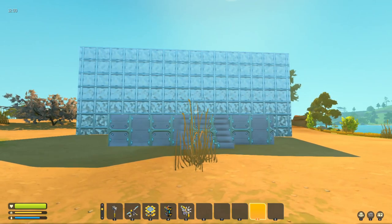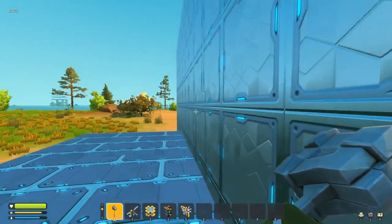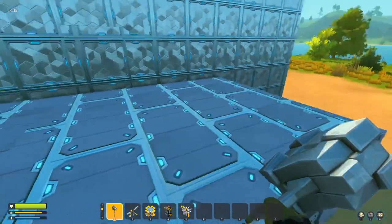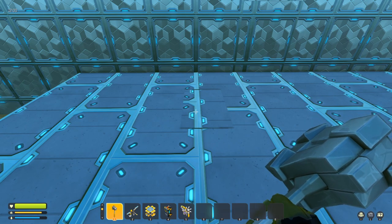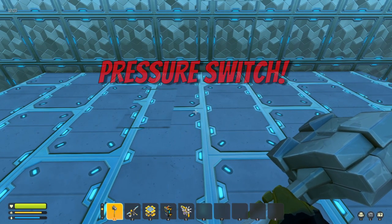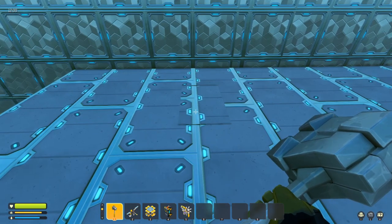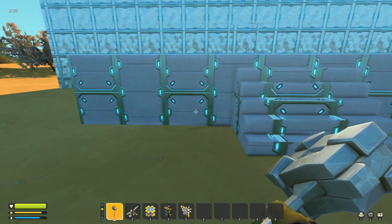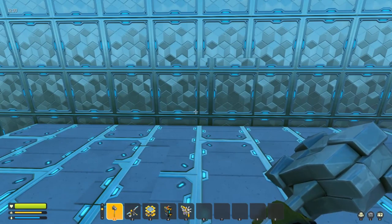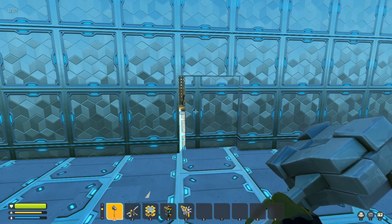An hour and a half later I built this. This is a concept — not a finished product, please keep that in mind. As you can see, we've got a wall in front of us with no obvious door other than the pattern, and likewise on the ground we have no buttons. It's a pressure switch. In order for this pressure switch to work we need this much space — I think I can shrink it down, but right now we need the hammer to do it. All we do is hit it and the door opens, give it a couple of seconds and it closes again.